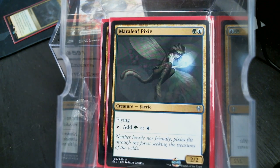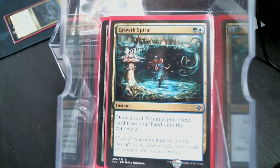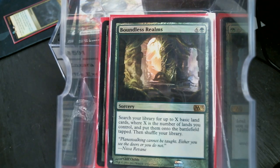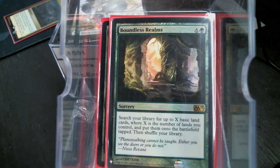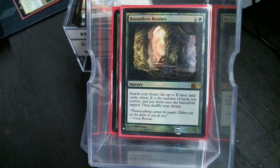Then we move on to our spell-based ramp: Rapid Growth, Grow Spiral, Search for Tomorrow, Cultivate, and we're going to finish up with Boundless Realms for the double-up. That's a bunch of ramp — we can just about bank on having some sort of ramp in our opening hand.